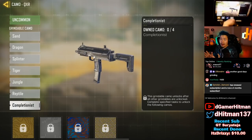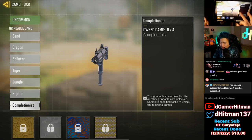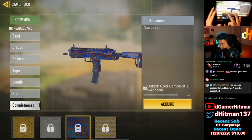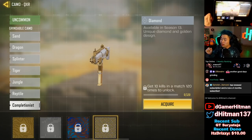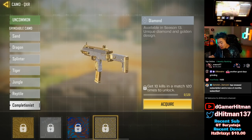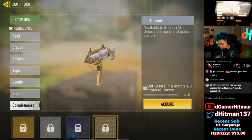Before we show off the camo, let's go ahead and show you guys how it's gonna look in gold, platinum, Damascus, and diamond. Gold looks okay, not bad at all. Platinum looks pretty clean, and the diamond is absolutely gorgeous. Can't wait to grind this. We'll probably drop the video on Friday or Thursday. Tomorrow we're gonna drop the video for the Peacekeeper and then drop this one right after that.